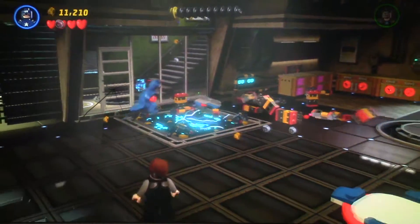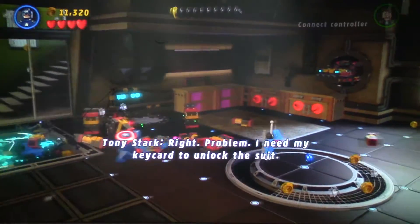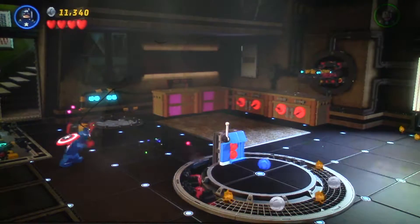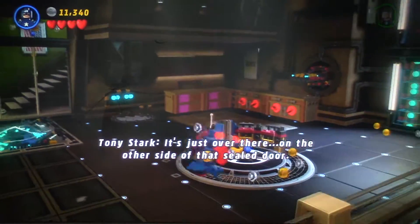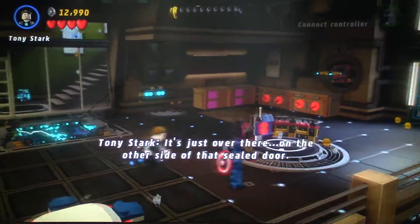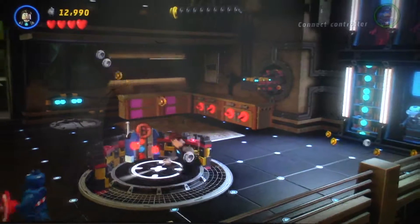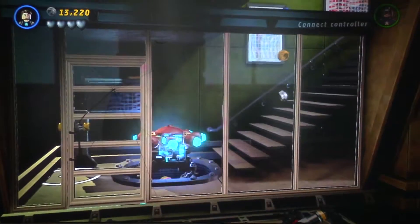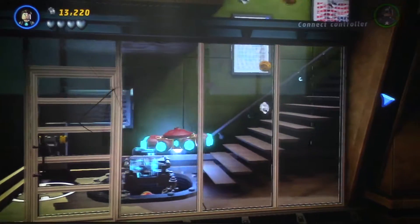Now we build another thing — I think it's gonna be another hacking panel. I need my key card to unlock the suit. And you don't have it? It's just over there on the other side of that sealed door. I can't do commentary that much in this mission, guys, because they are talking a lot.